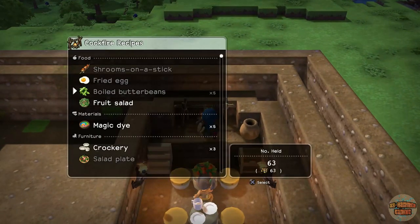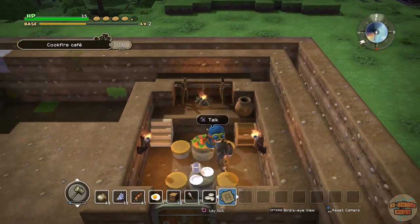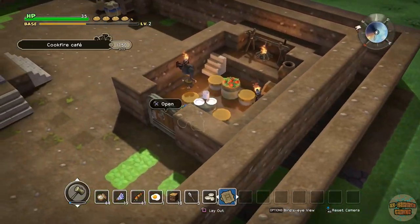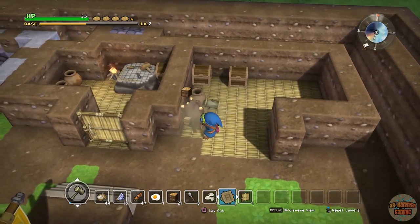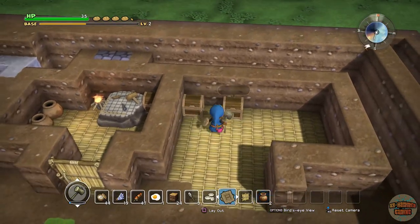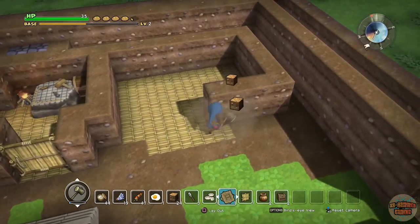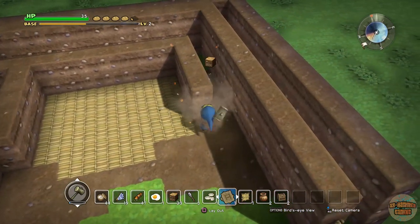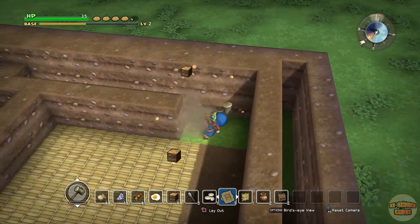These boiled butter beans are amazing — it takes three butter beans to make five boiled butter beans and they restore ten percent of your hunger. It's not the twenty percent that the shrooms on the stick do, but it's still quite impressive. While we're here guys, we may as well get rid of this room. I actually experimented with a bit of straw flooring and that was all in vain, because now I'm going to have to dig it all back up.